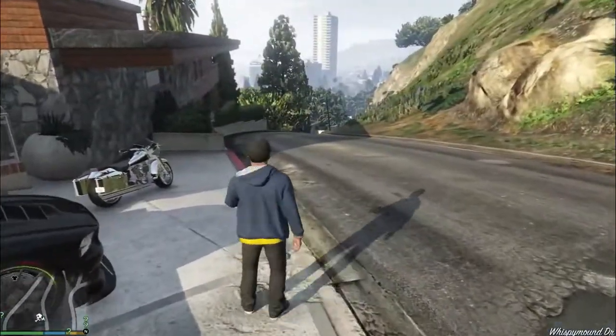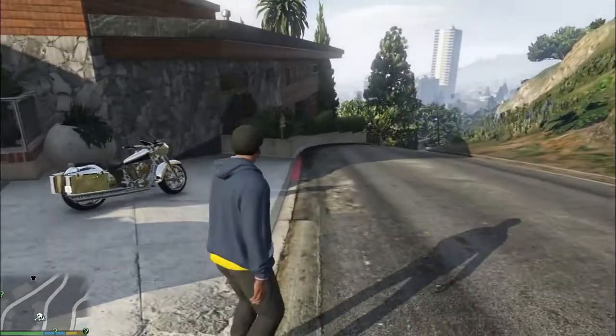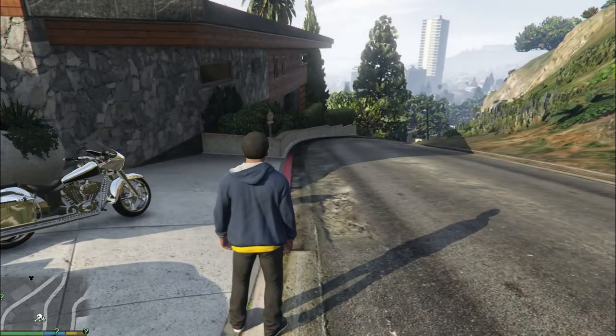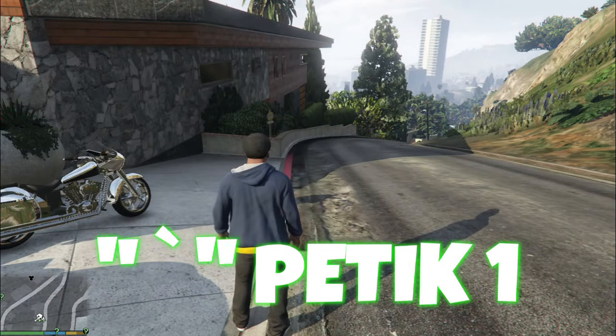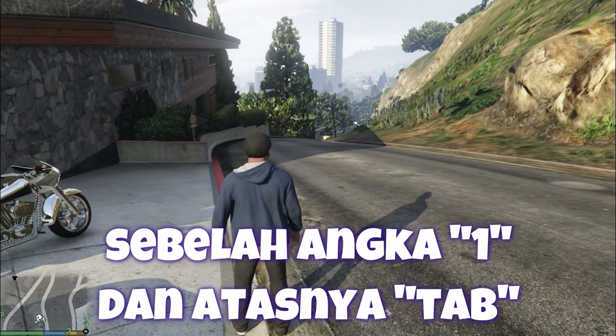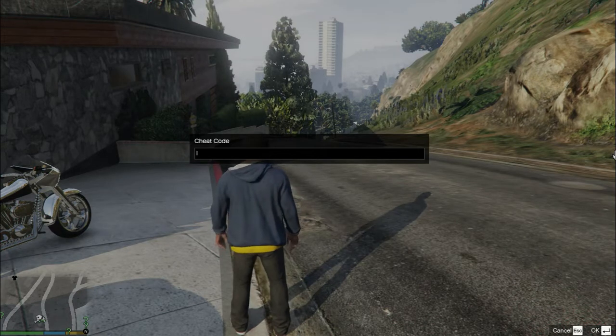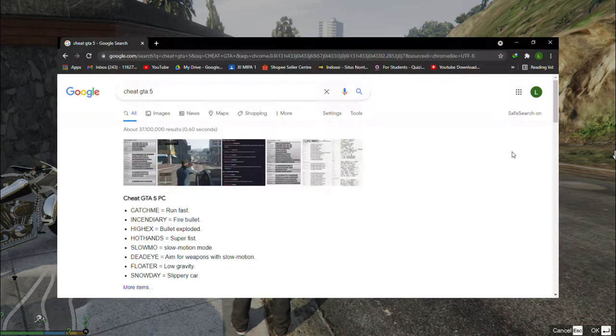Oke guys, jadi yang pertama akan gue ajarkan adalah cara mengecit ya guys. Untuk cara mengecit itu cukup mudah guys, kalian tinggal klik tanda petik atau tombol petik di keyboard kalian yang berada di sebelahnya nomor 1 atau di atasnya tab. Kemudian akan muncul seperti ini, kemudian kalian masukkan cheat GTA yang ada di Google.